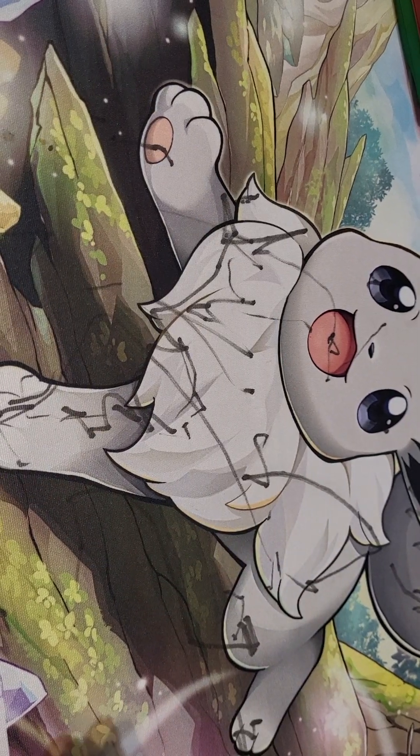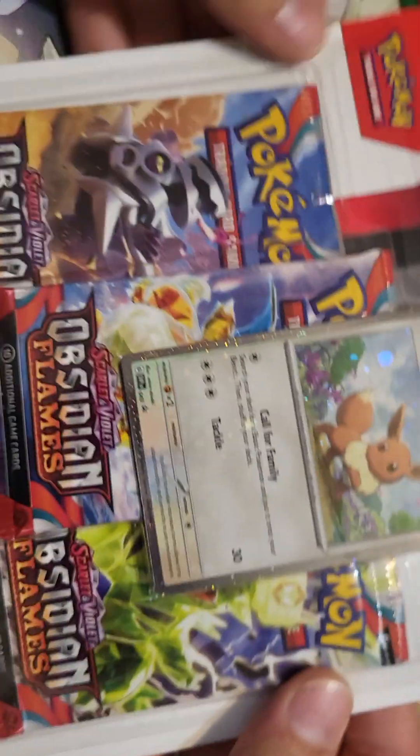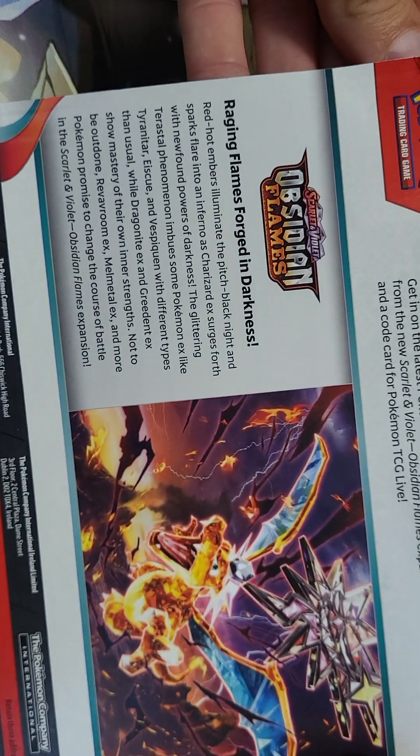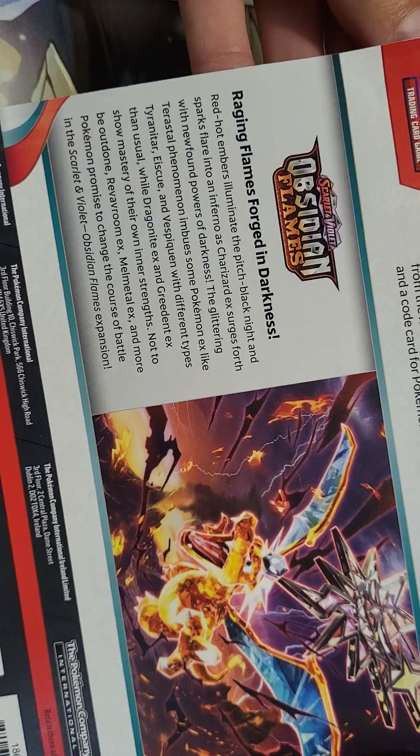Yo, Pokey Padres back. I'm going to do our repack blisters here — Houndstone and Eevee on the Obsidian Flames. Raging flames forged in darkness.